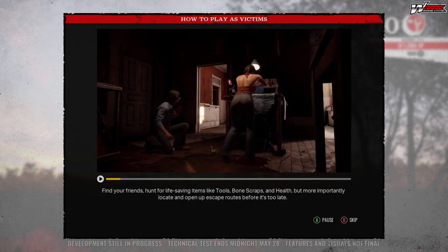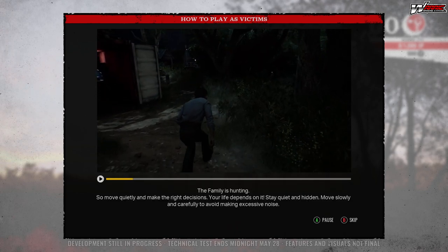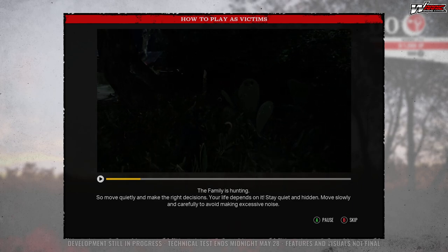Find your friends and hunt for life-saving items like tools, bone scraps, and health items. More importantly, locate and open up escape routes before it's too late. The family is hunting, so move quietly and make the right decisions — your life depends on it. Stay quiet and hidden, and move slowly to avoid making excessive noise.